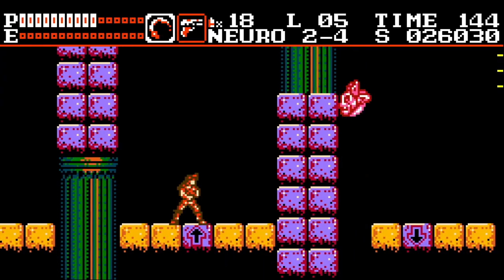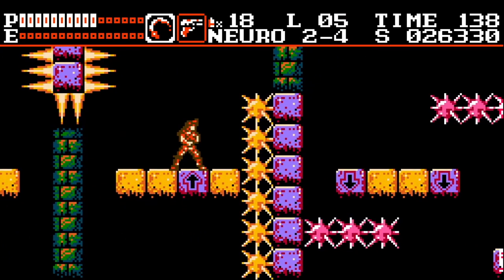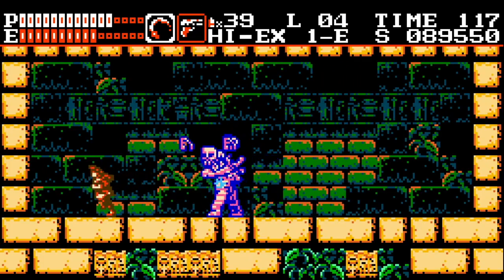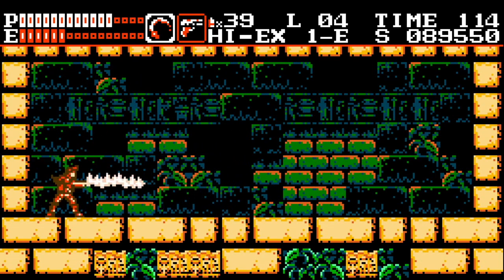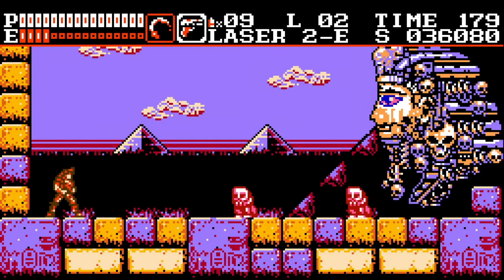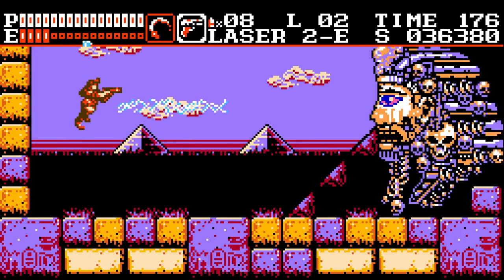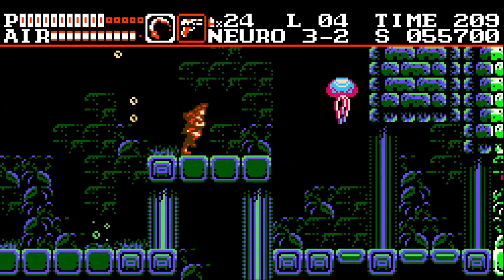Even in the second stage, there are these cool platforms with arrows on them, and when you step on them, they move up or down according to which way the arrow goes, and it plays into the level later on for some neat platforming gimmicks. Bosses are also very cool and well designed, and the game has thrown the horror aspect kind of out the window in favor of a more Egyptian-themed Castlevania-style game, and it makes for a lot of fun.